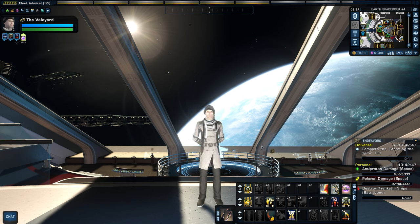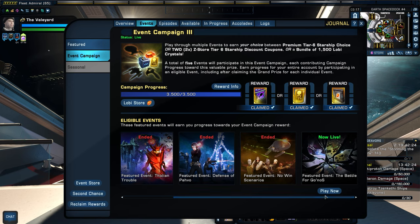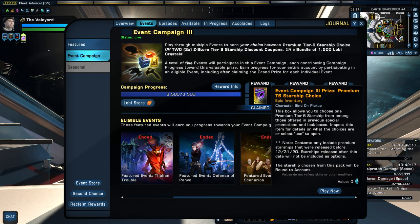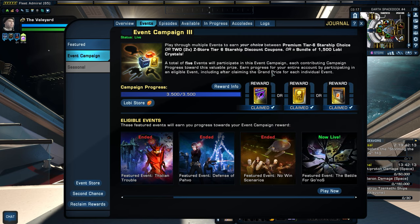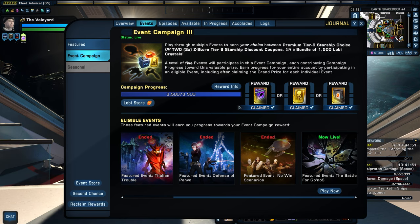I'm very excited about this ship — I got it finally in Star Trek Online. I have been wanting it since it came out and was finally able to grab it because I finished my Event Campaign 3, the entire event: 3500 out of 3500. Ship claimed, reward claimed for me — the whole thing is over. I claimed the special Tier 6 ship from this event. I did not go the route of a Zen ship; I chose one of those special premium starship choices — a previously released ship you could only get in one of those really special boxes, and I of course never get those kinds of ships, so I had to go for it this time.